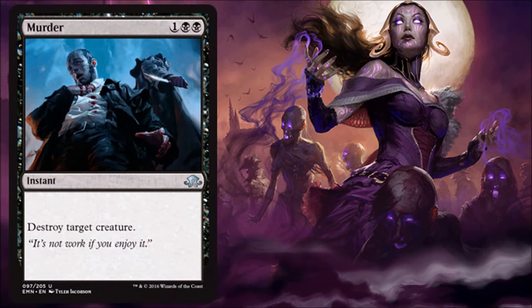Murder — now here we go. Premium removal for black. This was very powerful when it was originally printed in Magic 2013, and it's going to be really good during this time in standard. Another reason why black is going to be an effective color in standard, and I think that will be the zombie deck for the most part. This card is going to help that deck protect itself. Fantastic reprint at the Uncommon slot, so you're going to see at least a few of these floating around in a draft. It's going to be great in limited. Instant-speed destroy-creature — you're going to make that happen. It's phenomenal.